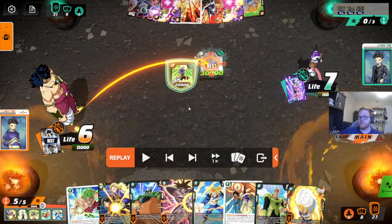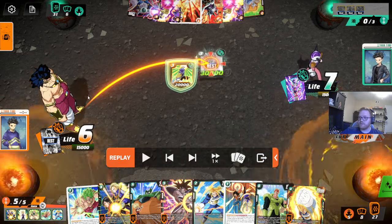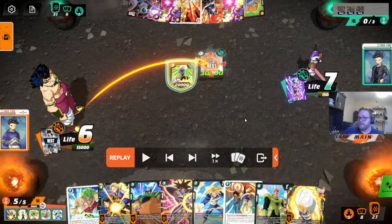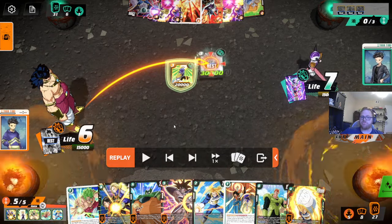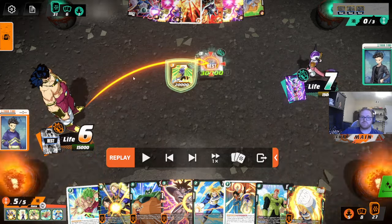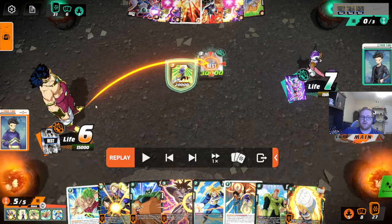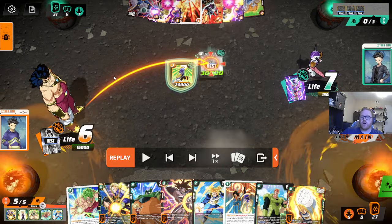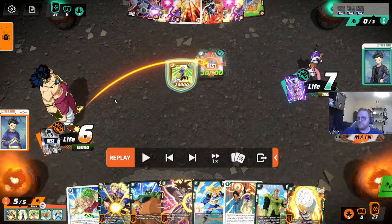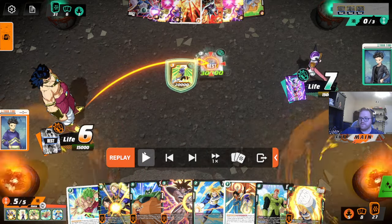What you need to realize is that if you put him to five and he plays a Paragus to awaken, he probably doesn't ramp. He has to have a second Destructive Strength in order to awaken and ramp. Which means if you put him to five, he'll probably just ramp. And then you can just push. You have a Cooler, right? So just play Cooler. Swing 15, swing 25, swing 30. And obviously I see the double strikers - you want to put Broly from five to three. It doesn't even matter. Just put them to four and then they'll put themselves to three. It's the same thing.